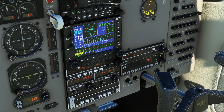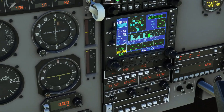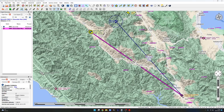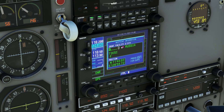We'll turn on the transponder. The ADF is there quietly doing nothing. We'll wait for the GPS to align itself. We're going from D83 to 060 — let's enter the flight plan: push, roll, click.